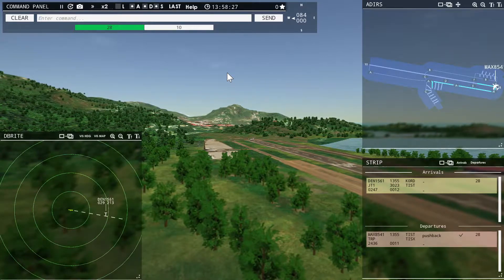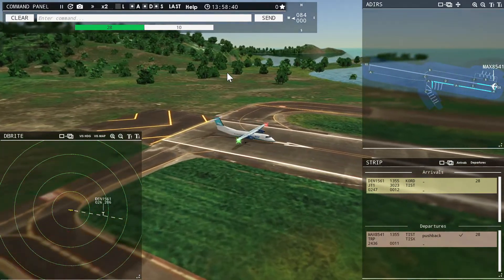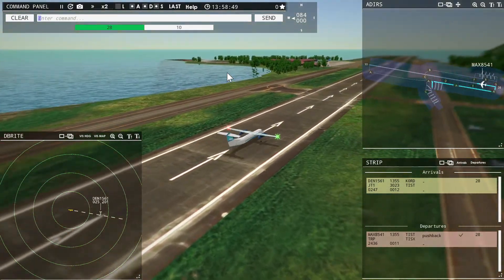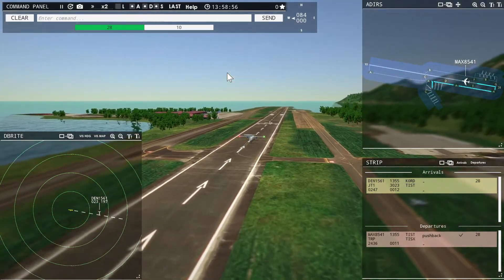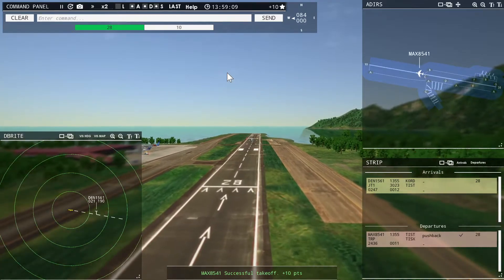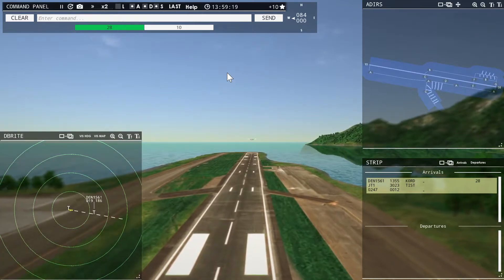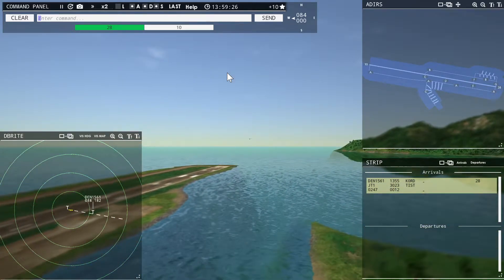This game has no real ending — you just play as long as you want until you're frustrated or tired. To understand the point structure: you get 10 points for every successful landing. If you screw up, it's minus 500 points. Magic 8541, contact departure. Roger, good day. And that's me handing them off to the departure controller.